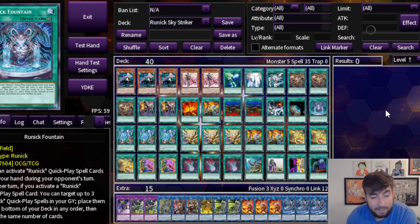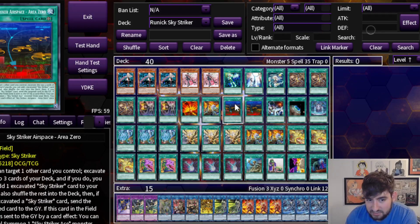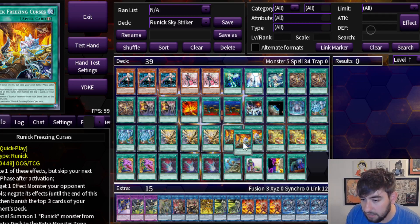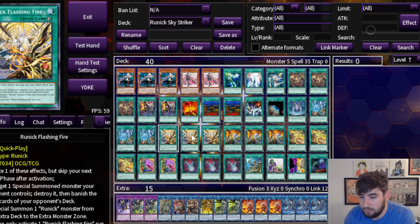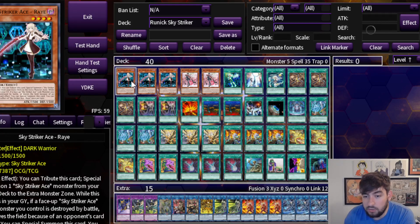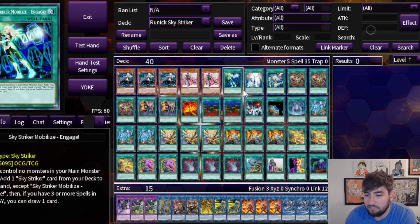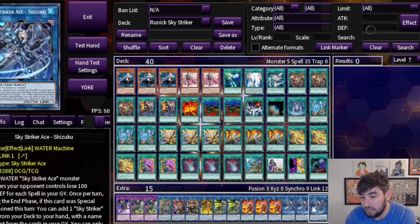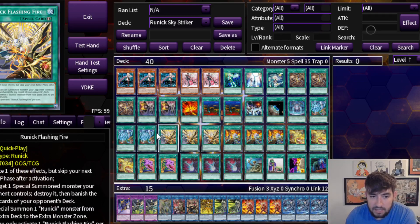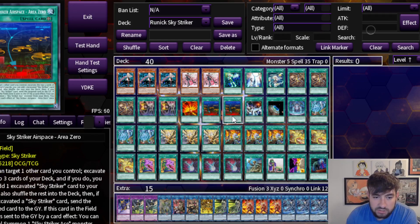Moving on from there, we move to the third option: Sky Striker. I think this one makes a lot of sense. Runic kind of has a similar feel to Sky Striker — you have a lot of these quick play spells that are really good at interacting into a board. But we're not as fragile as you might think being built around zero monsters. So the idea here is you have the Strikers, and they kind of have the other backbone of the deck. The only downside is that they do want to make link ones, which takes up your EMZ, so they keep you from wanting to go for the fusions off of these.